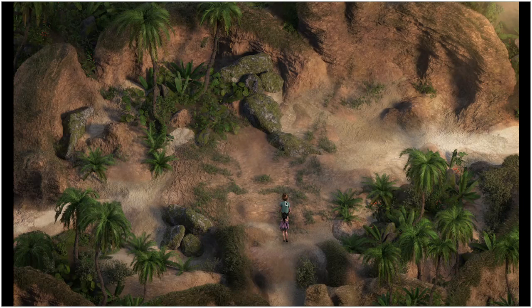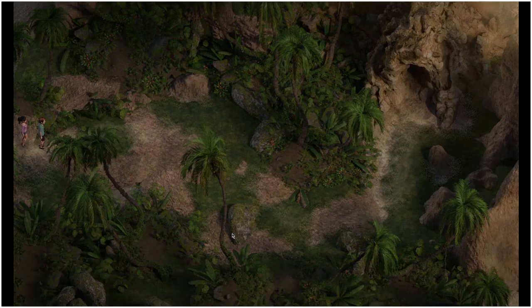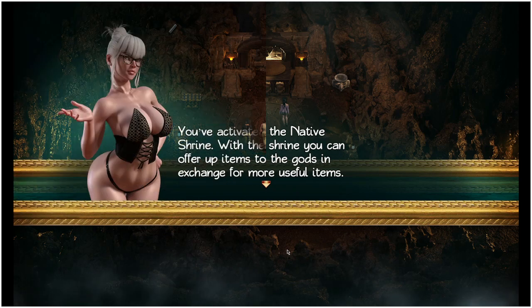We'll head to Estro Key to meet Alia. Meeting Alia, you will then have her in tow and she's going to follow wherever you go. So we're going to head to the right-hand side and head to the cave, then follow Claire, Joey, and Corn deeper into the cave.